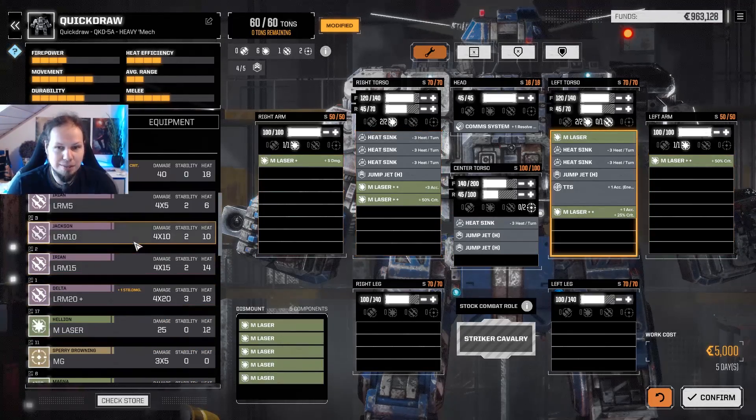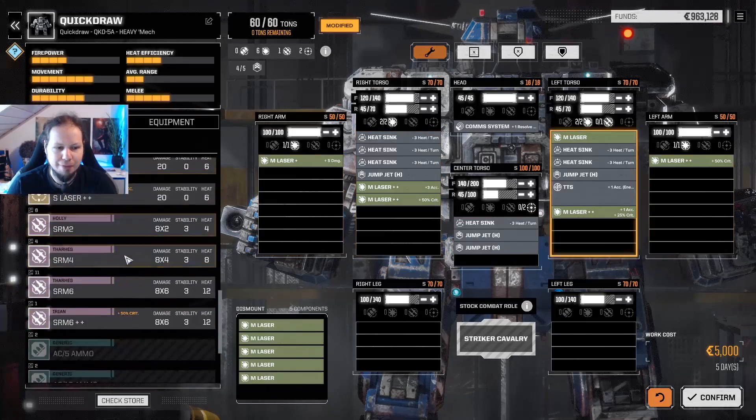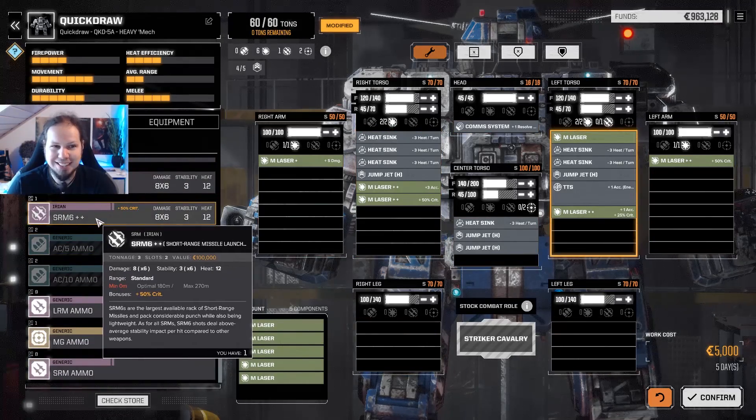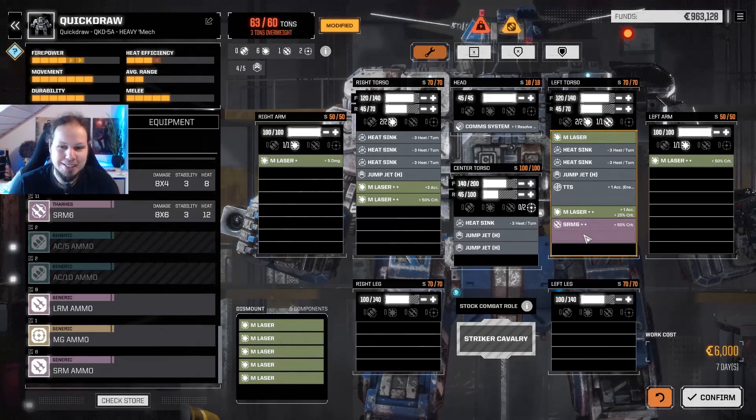Anything else that I want here? I don't think so. I think I'm fine. I could take an SRM as well, just drop the Jump Jets. I mean, that would give us some more firepower, but I don't know if we can sustain ourselves with that.